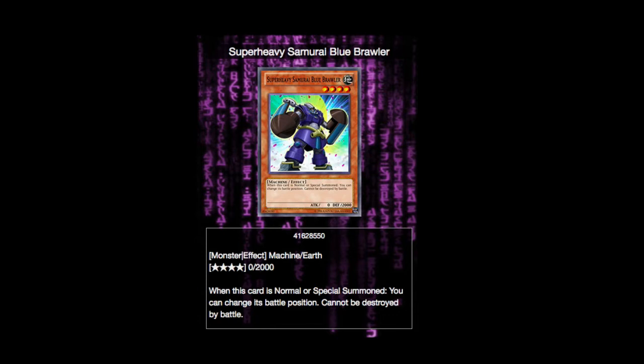Before I go over the actual strategies and stuff, I'm going to try and demonstrate the monsters to show what each card does. We have the deck's primary playmaker and the thing you actually want to focus on: Super Heavy Samurai Blue Brawler. It's a very simple effect — when it's normal or special summoned, you can change its battle position and it can't be destroyed by battle. That's obviously very helpful because Super Heavy Samurais work best in defense mode, and having something that first turn you can just summon out and be safe from battle is good. If your opponent destroys it with an effect, they're using up a resource.